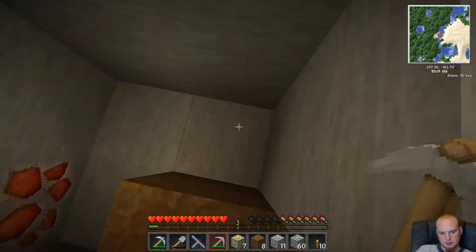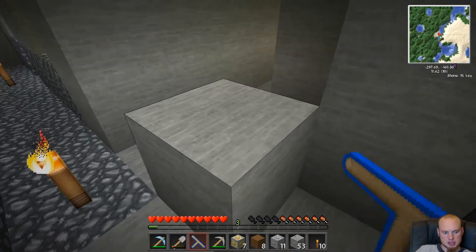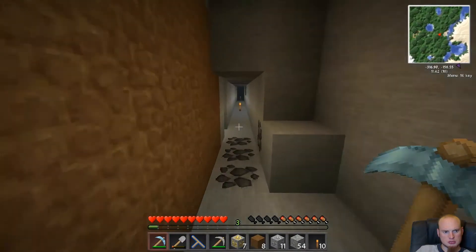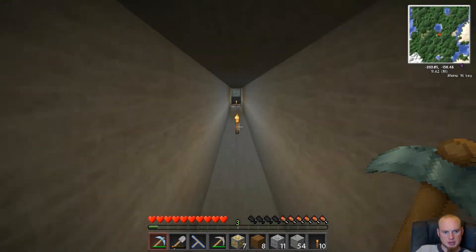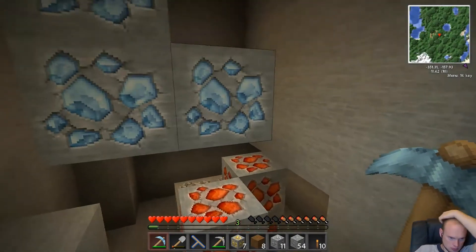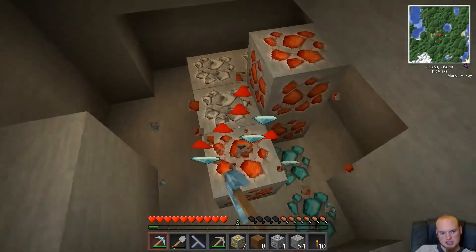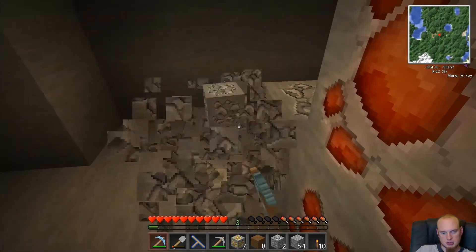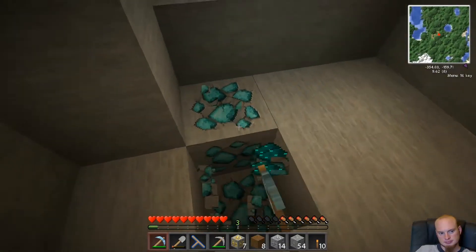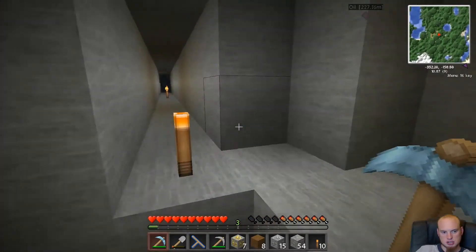Gold will be useful for when I get my transmutation table - to switch it out, because four bars equals one diamond. There's more diamond and redstone, and I believe that's nickel. I'll need a lot of redstone for making batteries and all that. Nice, there's some silver ore. Nickel - I have no clue what it does right now, so it's just there pretty much.